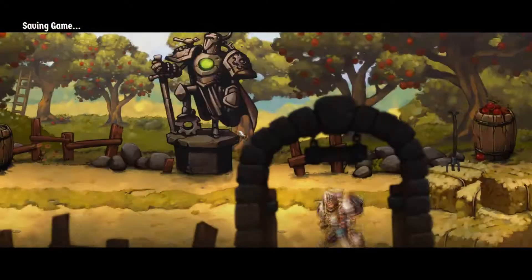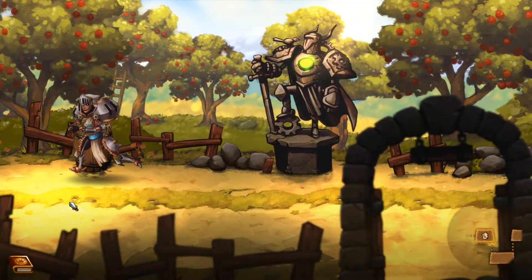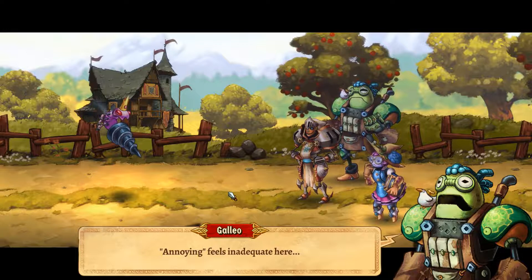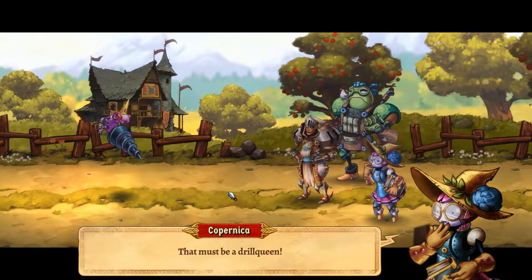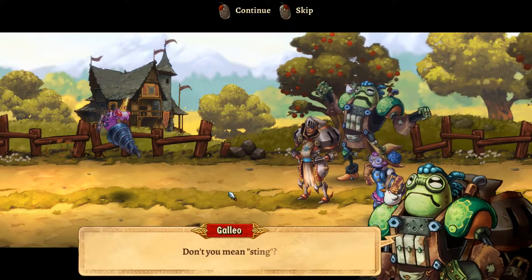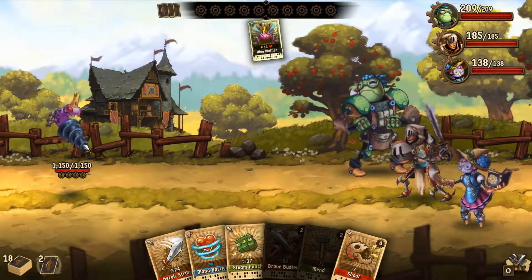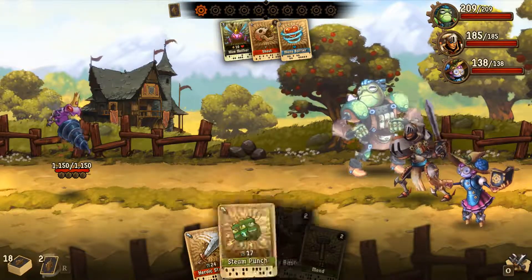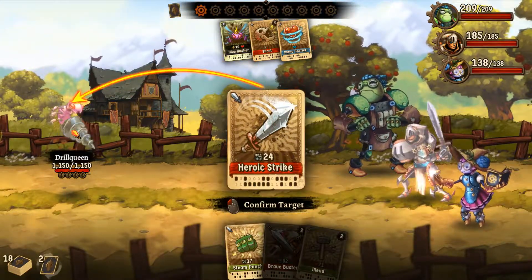Now we can get over here and hit up the save point. Yes, please. Alright, what do we got? Boss fight? That's Queen Bee. Annoying feels inadequate here. That must be a Drill Queen. Our heroes readied themselves for an audience with a twist. Don't you mean sting? Or drill? Alright — that is a very, very tanky bee. I thought Queen Bees didn't really leave the hive. Go ahead — did I mana barrier you? And then just attack, I suppose. What is that first card? Oh, does that mean she goes first? Indeed it does.